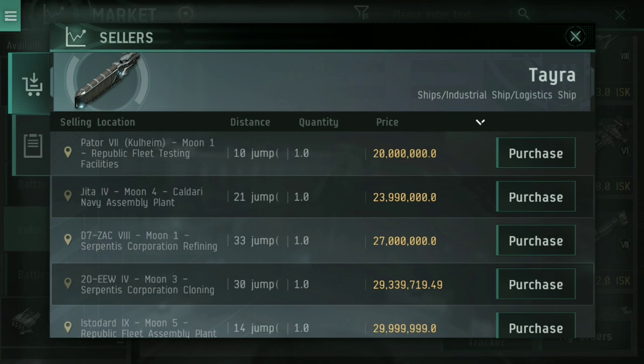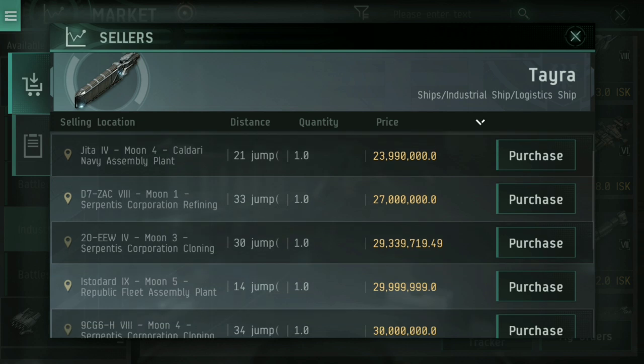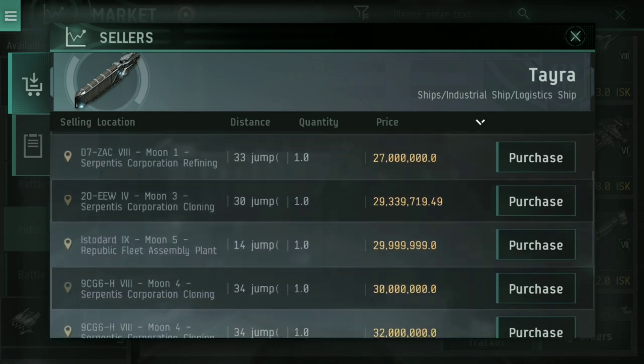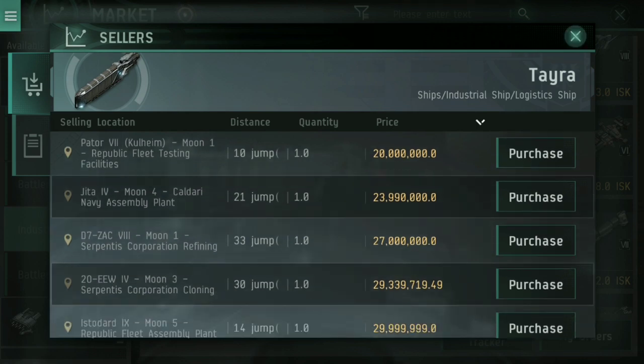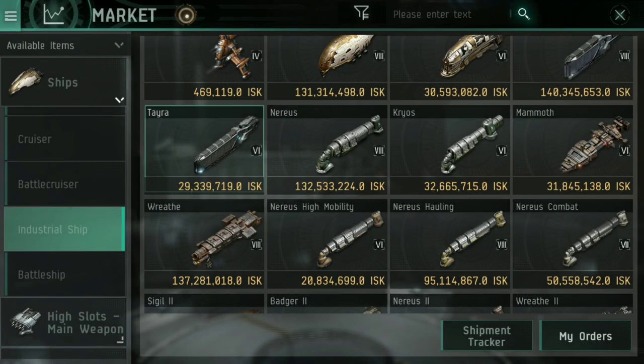Here on the market you can see they're currently going for about 20 to 28 million on average. If you're paying more than 30 million, you're probably overpaying. So for about 30 million, you can get one of these ships and move your stuff around nice and easily.